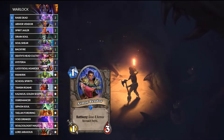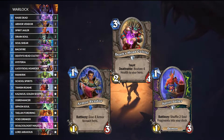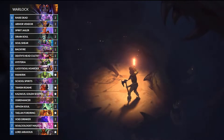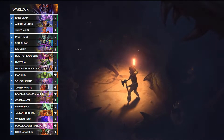We run Armor Vendor, Spirit Jailer, and Death's Head Cultist to really show that we're playing low-to-the-ground minions — they're fighting on board, they're fighting aggro, and we're trying to win through that instead of removal spells. On top of that, I was looking at the win rates for different cards in control warlock and I was shocked by how insane Milicia was performing.